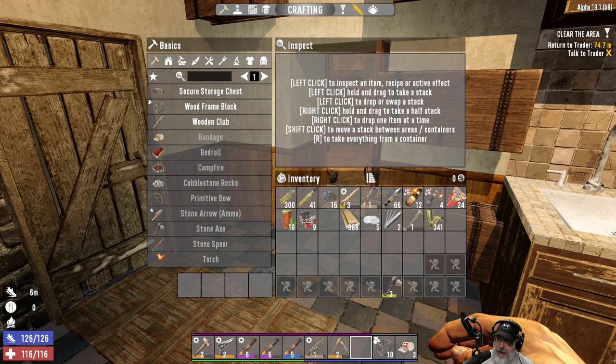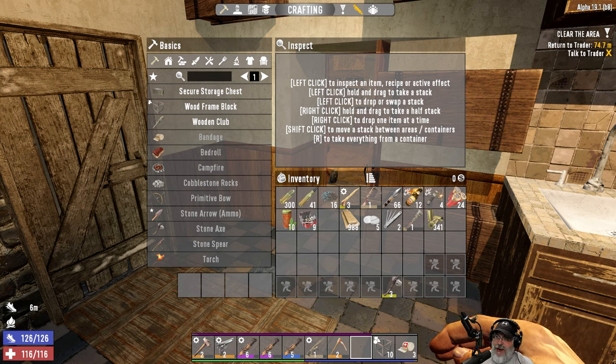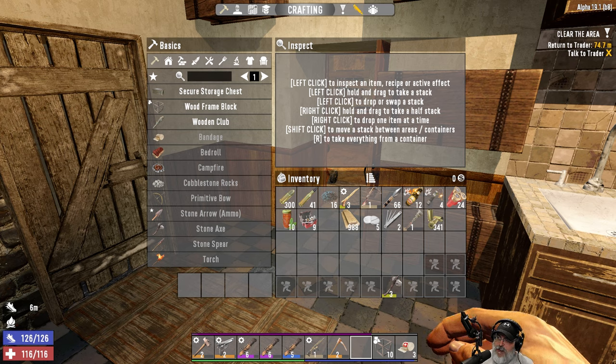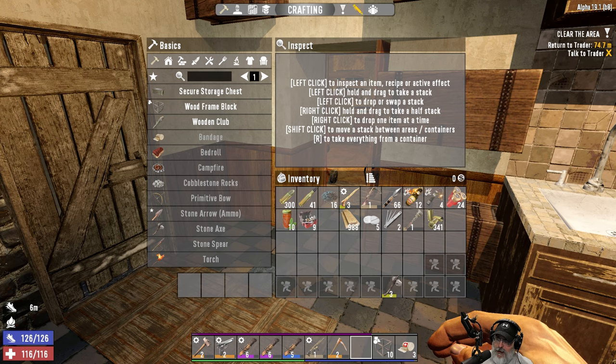What they've changed is increased the tool belt size to 10 slots. Oh man, that's amazing — that's the best change in this new update, Alpha 19.1. So we've got two more slots on our toolbar. There's also a bunch of stuff about ladders. When you die, if you had multiple items — like three blunderbusses on your toolbar — the game only remembered one, but apparently they fixed that so now all three will be put back onto the toolbar, which is amazing.